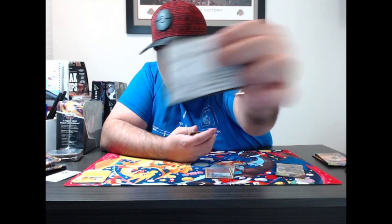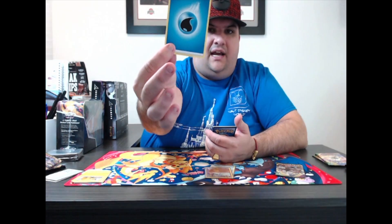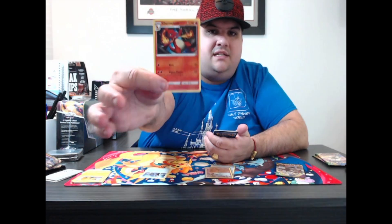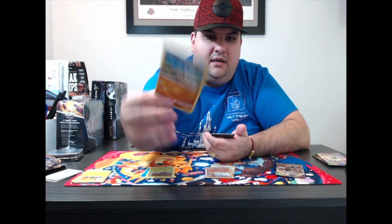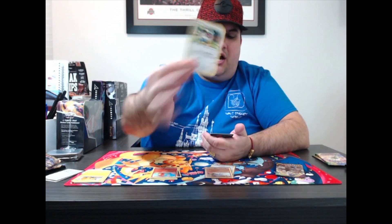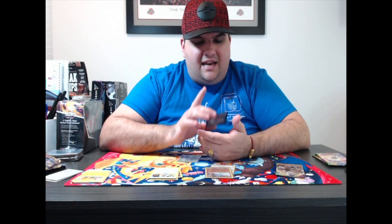Second pack: Water Energy, Trainer League Staff, Charmeleon — I always get Charmeleon or Charmander but I never seem to pull Charizard. Also got Pincurchin, Pineco, Mudbray, Puchina, Charmander, Chatot — it's funny, every time I open these packs I get Charmander and Charmeleon in the same pack. A Reverse Holographic Rockruff, and a Holographic Dhelmise. Come on, VMAX cards — let's go. Even a V card would be nice.